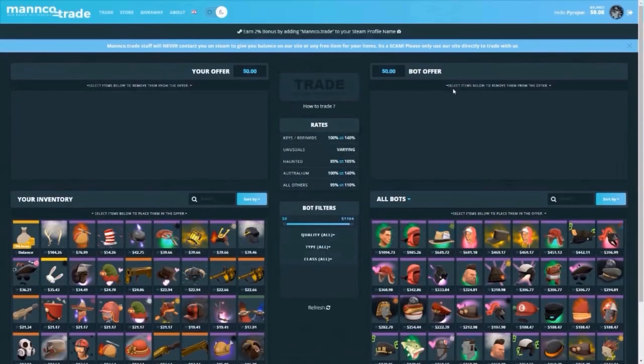This video was brought to you by manco.trade. This site allows you to instantly trade off your unwanted TF2 items in exchange for other TF2 items. Any money left over on your side gets added to your balance, which you can use at any point in any other trades — it just gets stored on your account. They do giveaways every so often, so the link to the site will be down below.